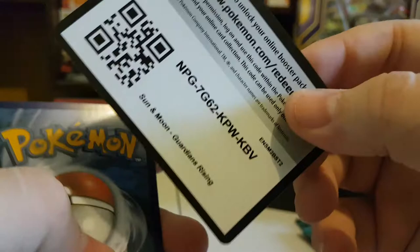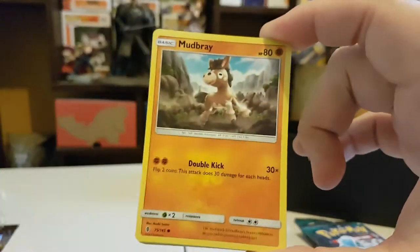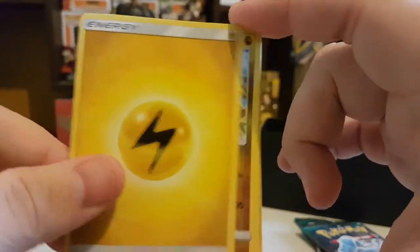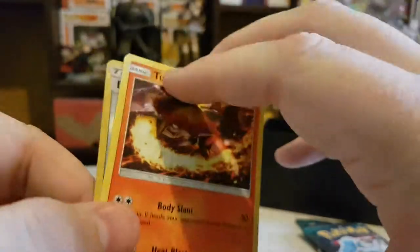Maybe we might be able to pull it back and get something decent in one of these last packs. Even just any Hyper Rare would be nice to make something good come out of this box. Litwick, Lightning Energy, Slugma, Multi Switch, Sableye, Reverse Holo Energy Lotto, and a Turtonator Rare.